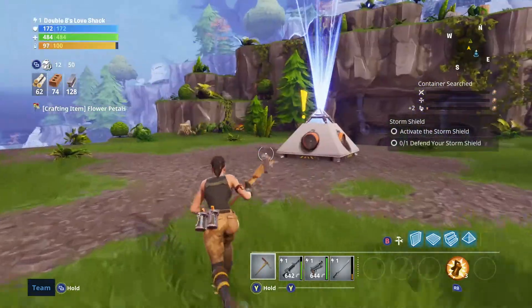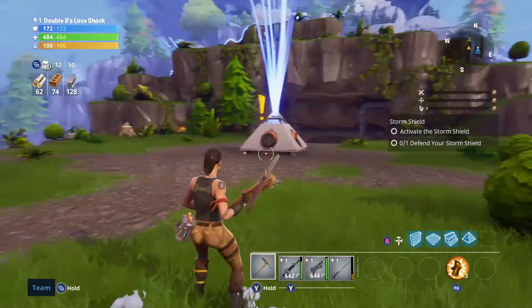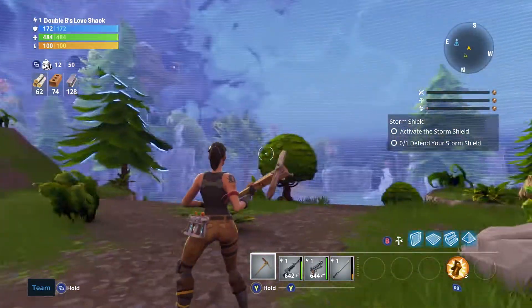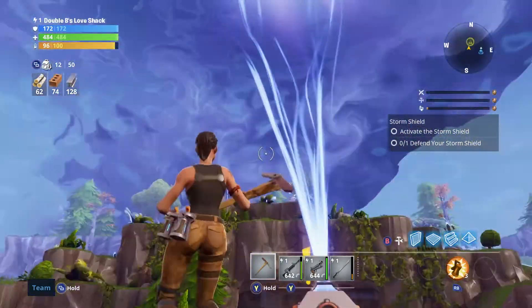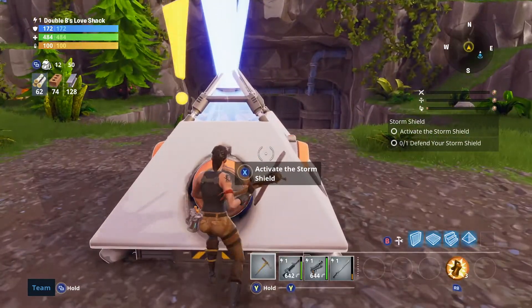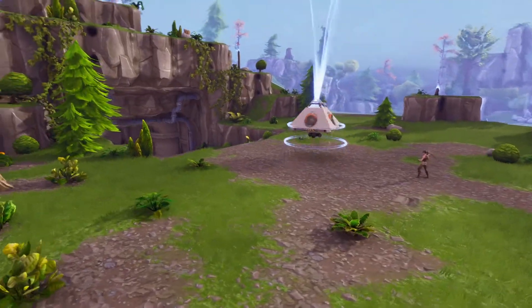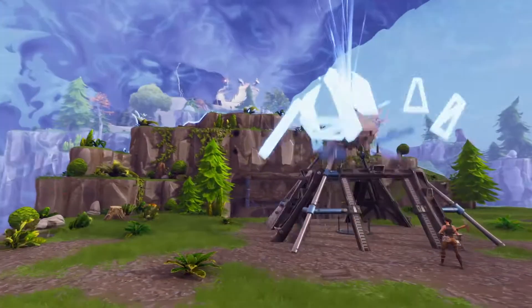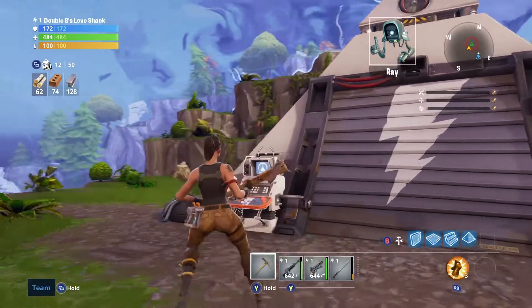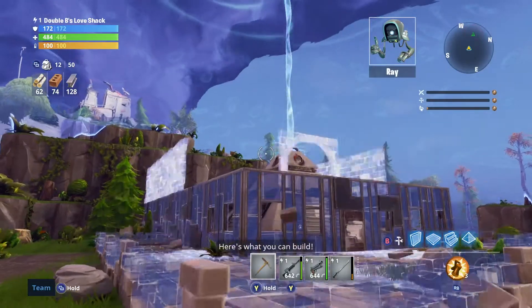Alright, so welcome to Fortnite. We did start the game with a brief little intro — we found this crew and launched a missile into space, allowing us to get an aerial view of Earth. It's pretty much being overrun by zombies, so we're slowly establishing a home base. The goal is to protect the storm shield from any attackers. Here's what you can build.